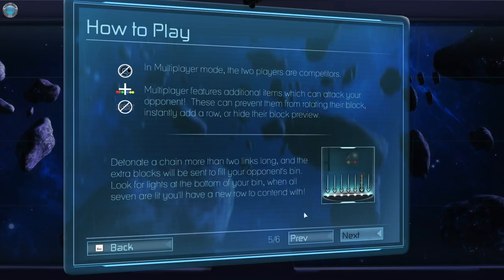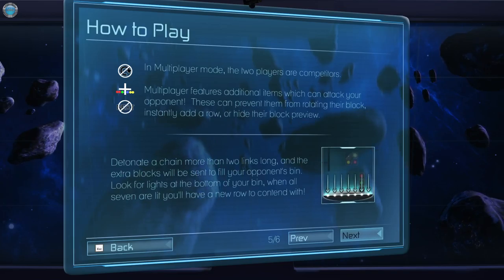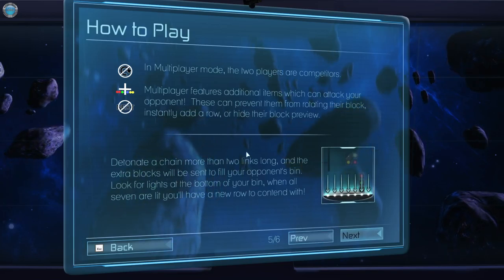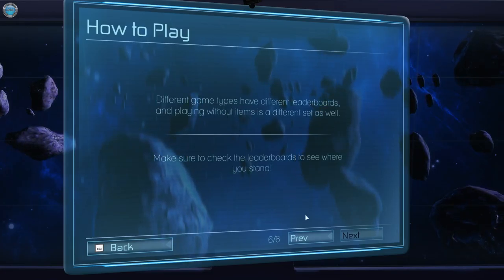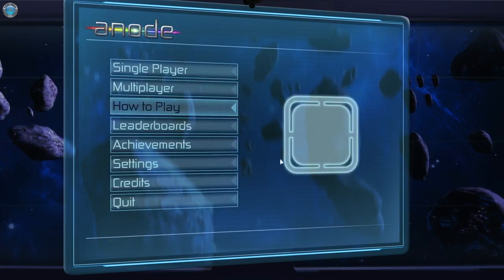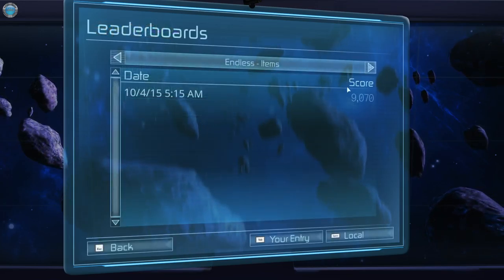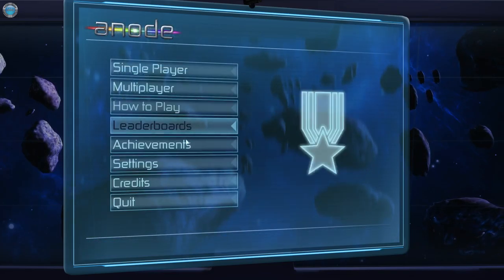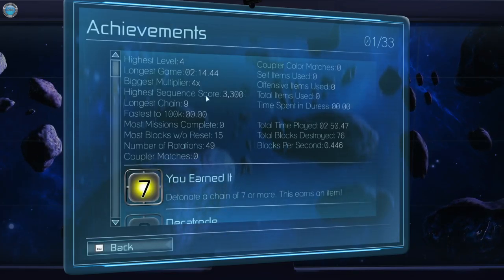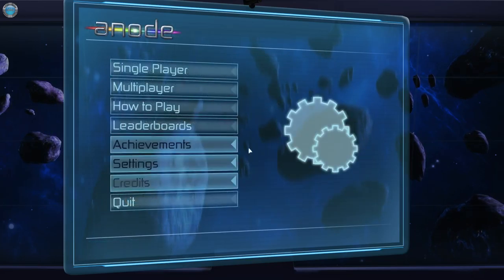In multiplayer — friend or foe, we both fight. It's gonna be like Highlander — there can be only one. You play until one of you dies, meaning the blocks fill the entire screen. Leaderboards — it doesn't open Steam, it's all in-game. I guess I haven't placed yet. Achievements — also in-game, not in Steam, but you can view them in Steam as well. Quite a few achievements: 33, damn.